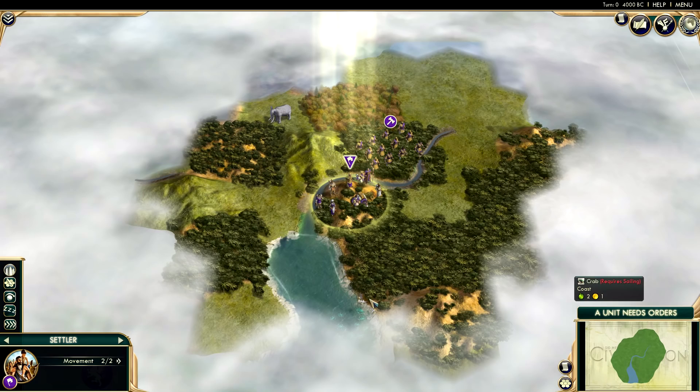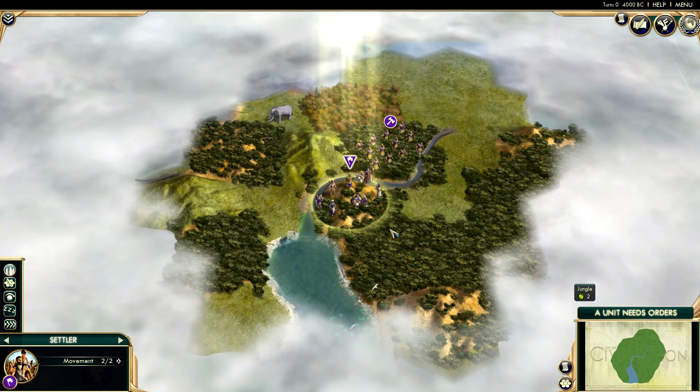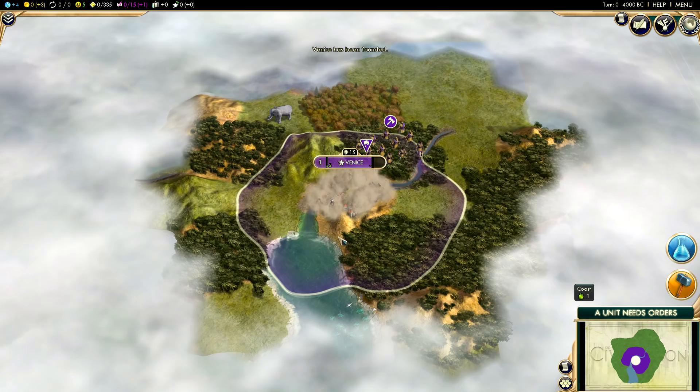I upped the difficulty just a notch and we're playing a quick match. I'm going to go ahead and build here, and this actually looks like a pretty good start city. I've got a lot of land on which to build, and then I've got this little inlet of water with some crab down there.